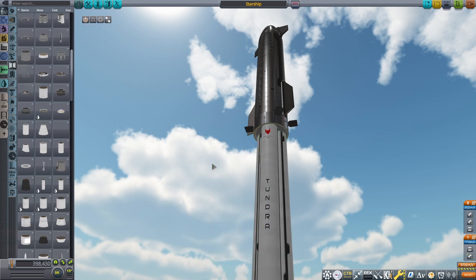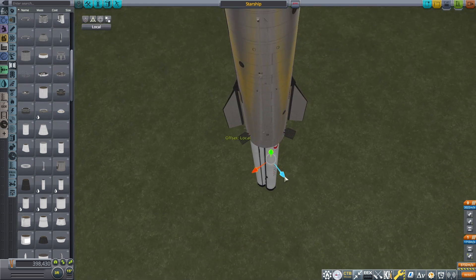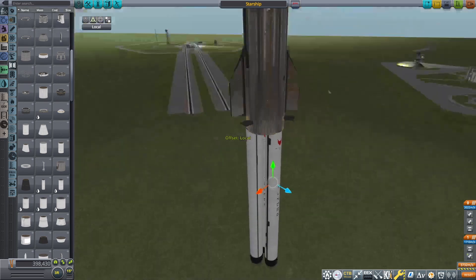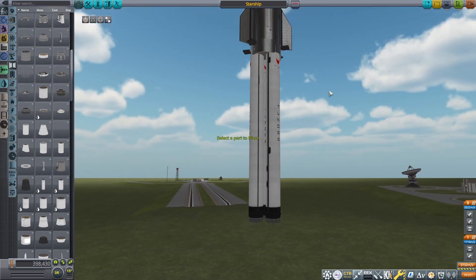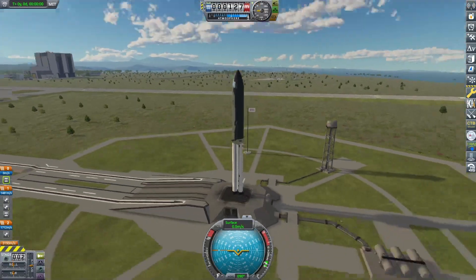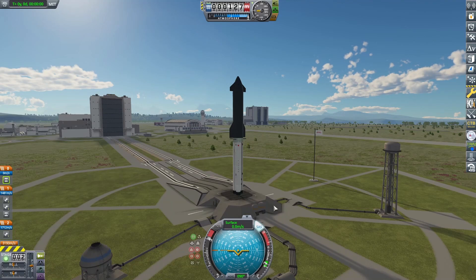Boom — triple the Falcon, triple the epicness. So if we were to go like this, space it out a little bit — now we have three Falcons on the bottom of a Starship. Let's give this a try. Alright, here we are back on the pad with the triple whammy, the hat trick of Falcons. Let's see if that's enough to get us going.